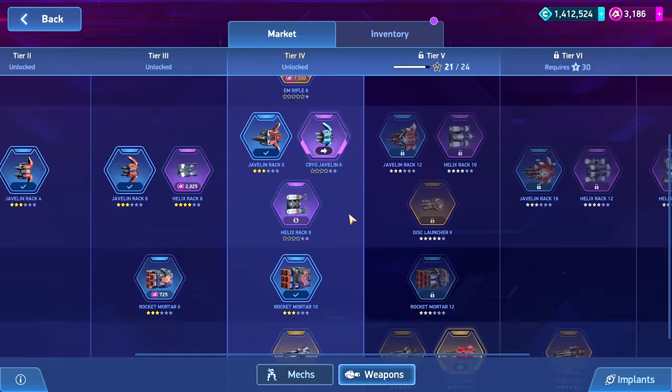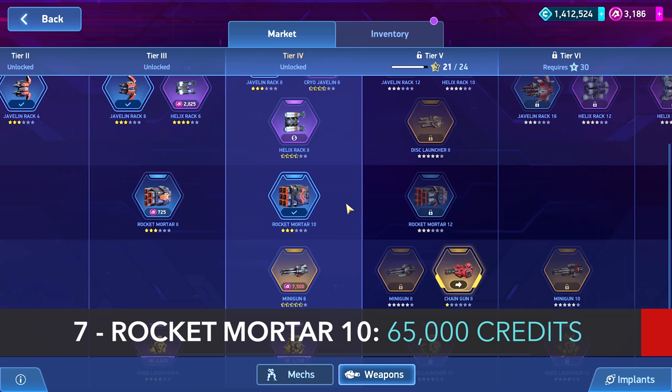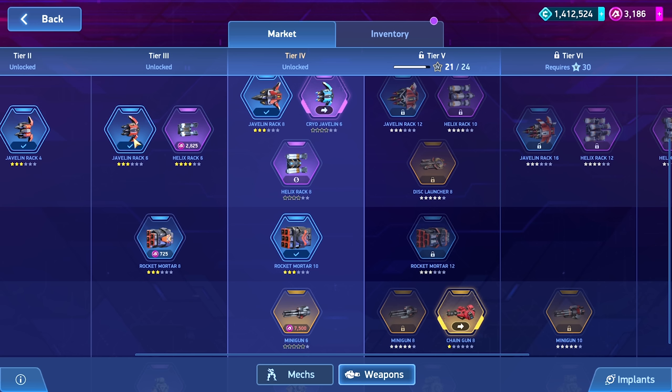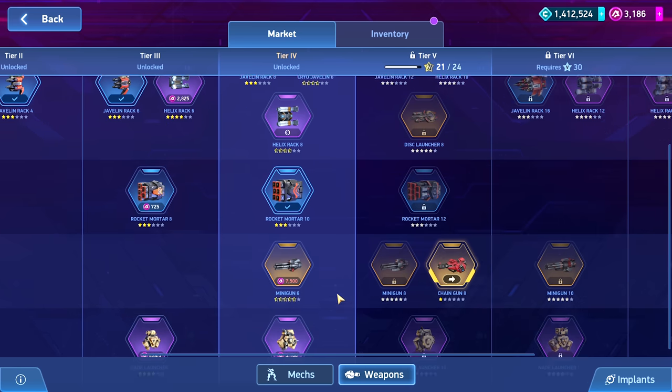The next one is the Rocket Mortar 10 — it's mostly helping you get through this tier and it's cheap at 65,000 credits. You could also run a Javelin 6 / Rocket Mortar 10 build on Arachnos — I've seen people do that and it's not too bad. If you have the Rocket Mortar 8, you're probably already running that on Arachnos; I'd rather have the Jav 8s on Arachnos and the Jav 6s on Stalker for part of this tier. It's not a super strong build but it helps you get through the tier.